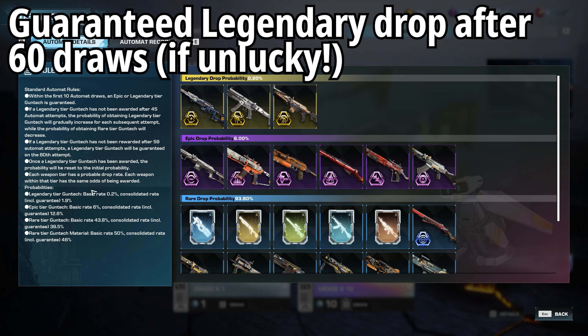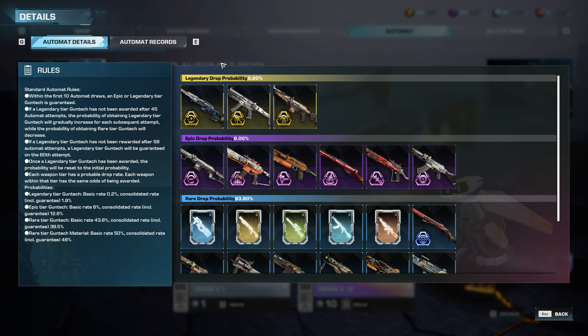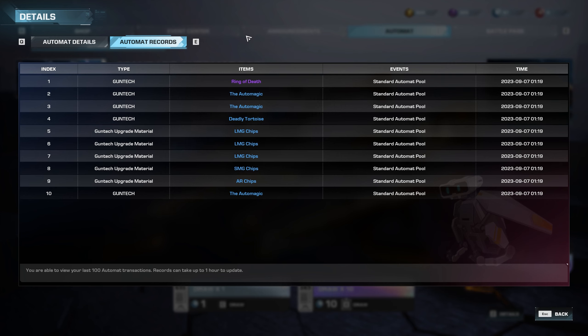Each weapon tier has a probable drop rate — legendary gun tech basic rate is 0.2%, and including the guarantee it works out to about 1.9%. The main important things are those first three bullet points. You can also check the Automate Records to see the stats of what you got from each set of draws — so if you accidentally clicked through and missed the results, you can always go back and review what you managed to get.